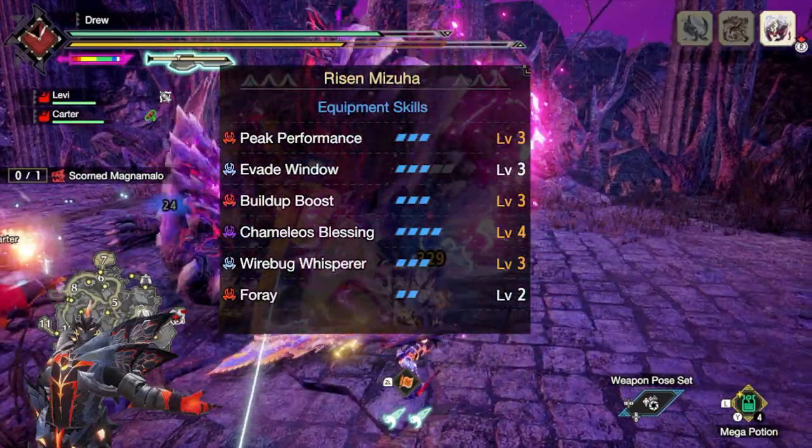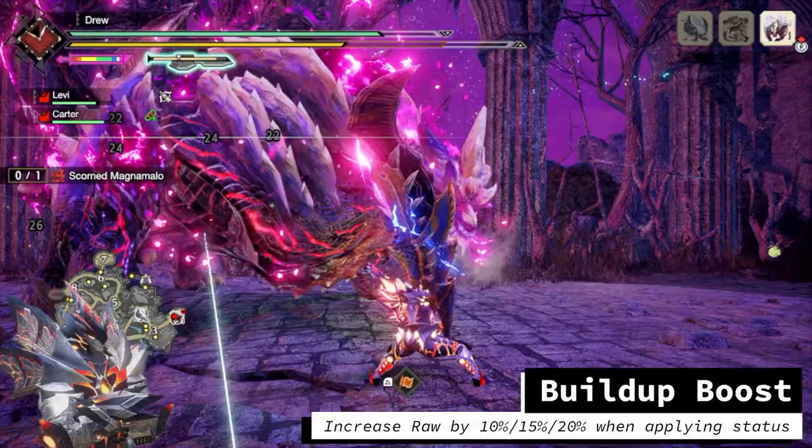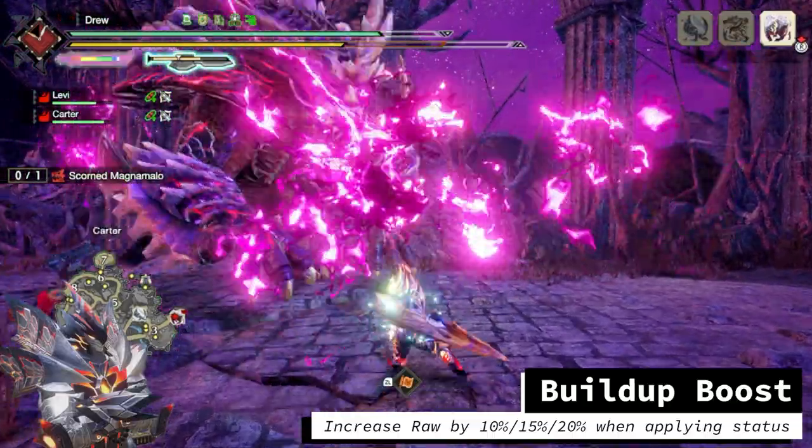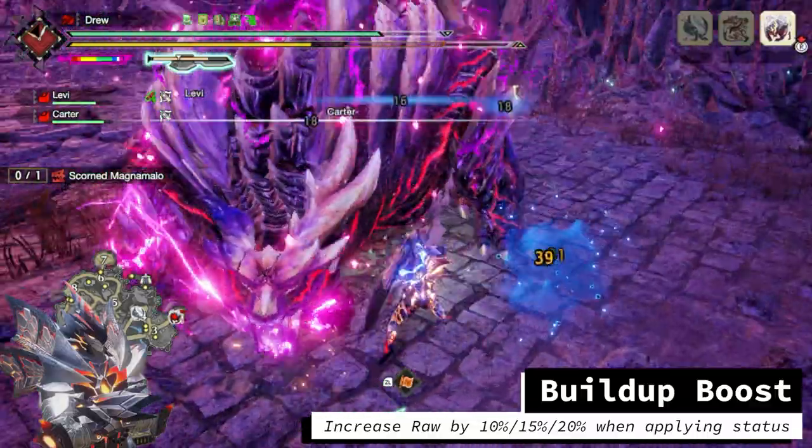In Title Update 2, we got the Build Up Boost armor skill from the Risen Camellios armor set. This skill increases our raw damage every time we apply a status, and this is amazing for Exhaust because we apply status on every sword hit and foul burst.